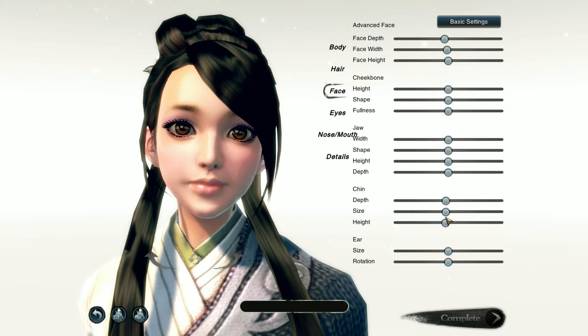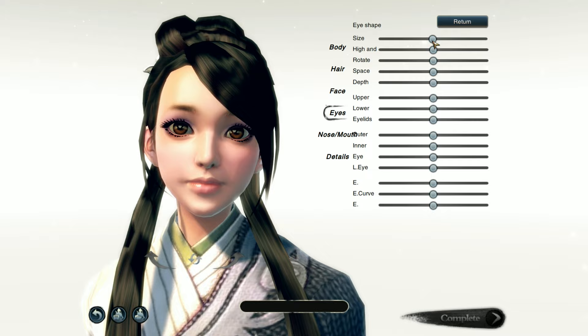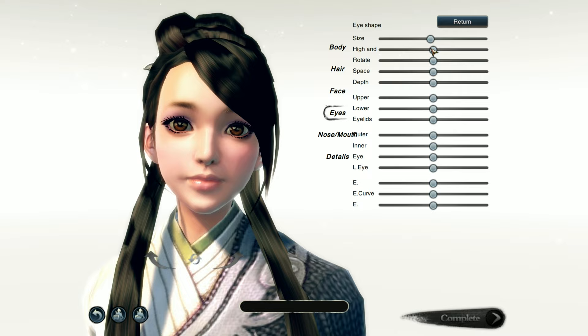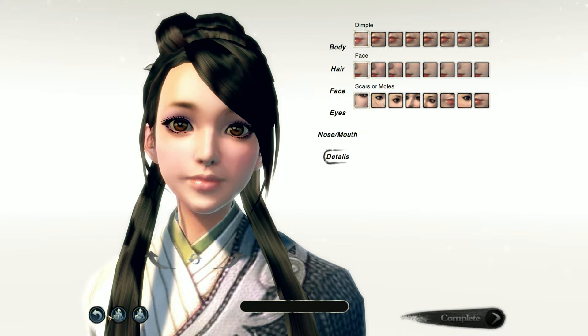Here's the eye customization — 8 different eye presets. And if you don't want the preset, there's an advanced setting where you can customize even deeper. Look at this eye scar. We can go from biggest to smallest — let's be in the middle. Also we can change the nose, and there's a detail section with dimples, face scars, and moles.